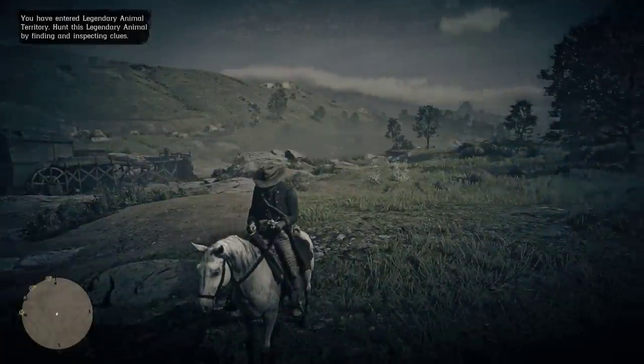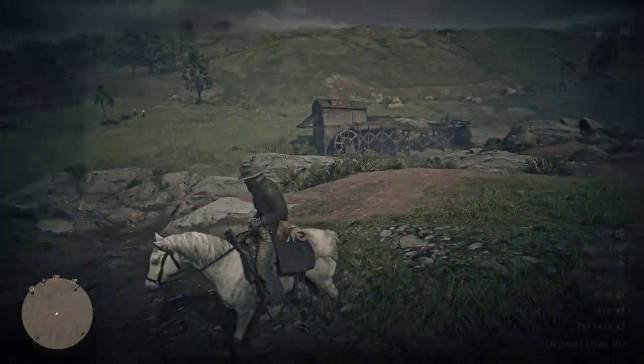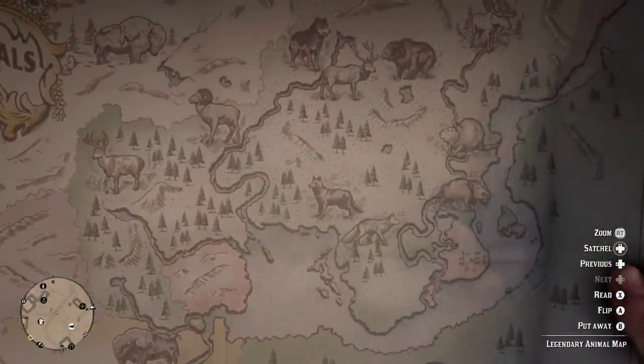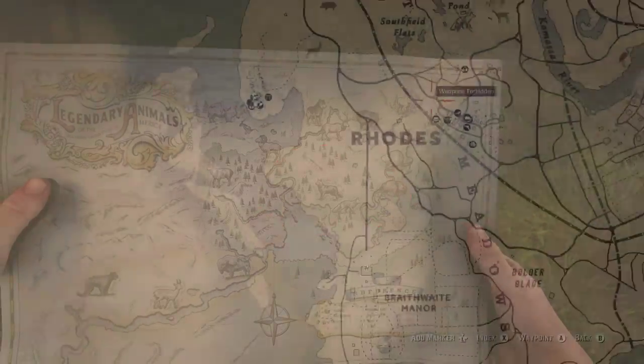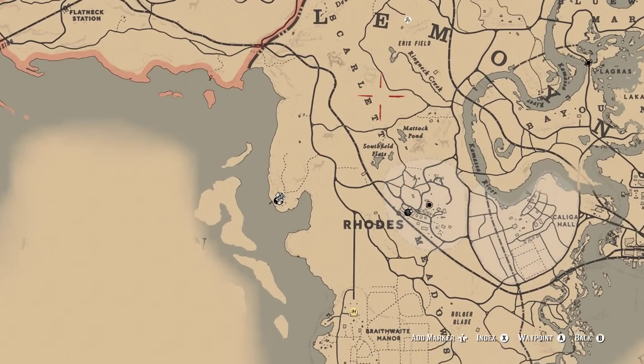Here we are looking for the Legendary Coyote in Red Dead Redemption 2. First thing, go ahead and open up your Legendary Animal map and locate where he is. There's the Coyote right there — he is just north of Rhodes.